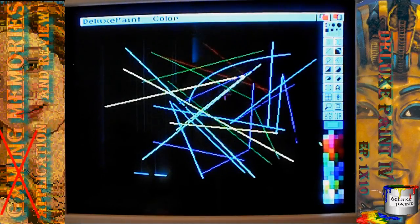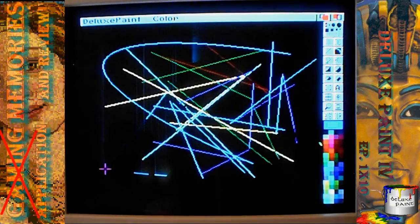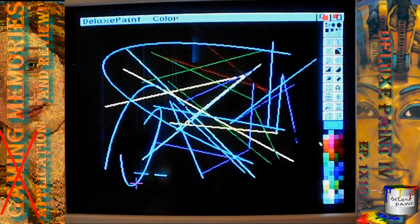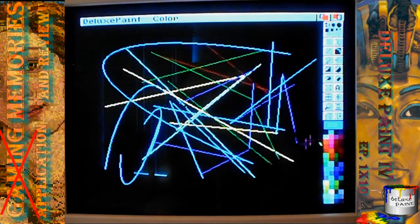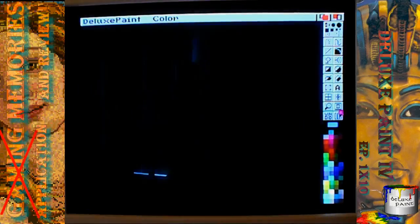First you click it and then you decide where you want it to go, decide how long you want it to be, and then do the shape. Very nice right there. I like that. Of course, with that the clear goes like that.